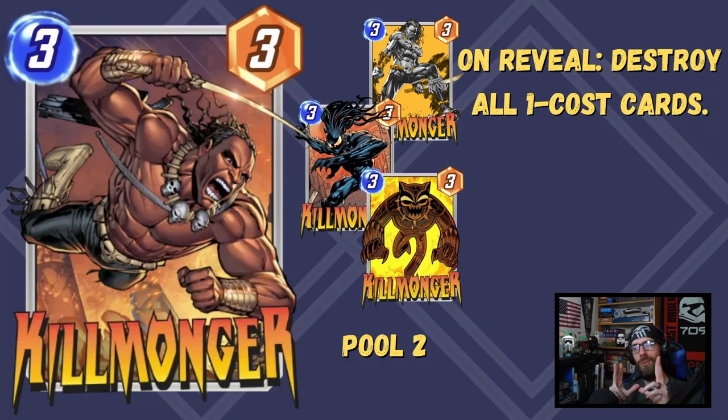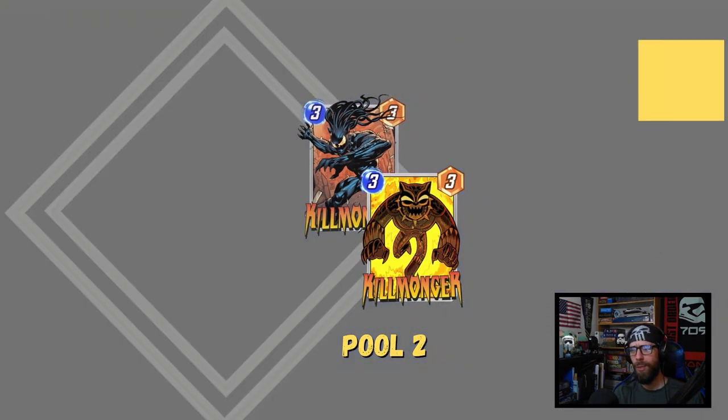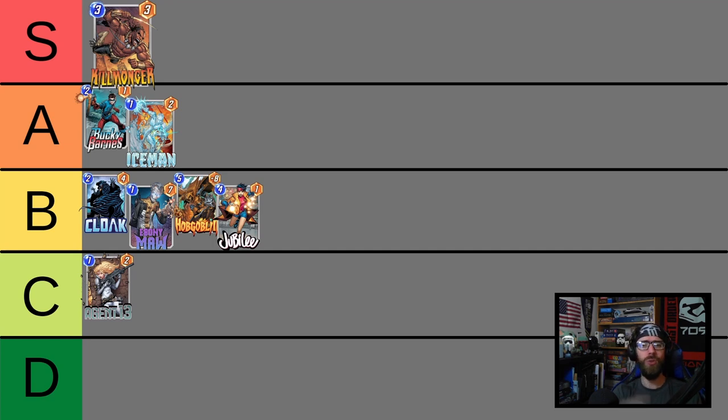Now, Killmonger — 3-3. This man is single-handedly holding back Zoo from taking over the meta, which it did for a short time during the beta. On reveal, destroy all one-cost cards. He is insane — throwing him up to the S tier. He is so flexible: plug him in, pop multiple cards on the opponent's side of the board, mesh him up with Nova if you're running a deck with maybe one other one-drop, distributing buffs to your side while destroying cards on the opponent's. Killmonger's 3-strength himself, and the swings this card produces are insane. He fills in the backbone of the self-destruction archetype and remains S tier all the way through into the endgame meta.